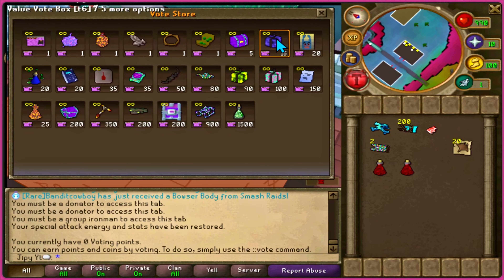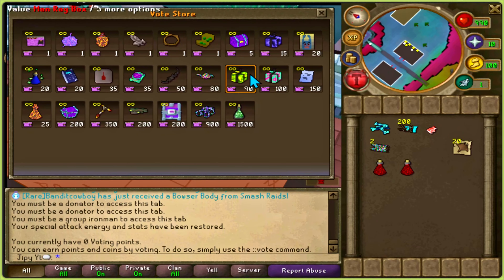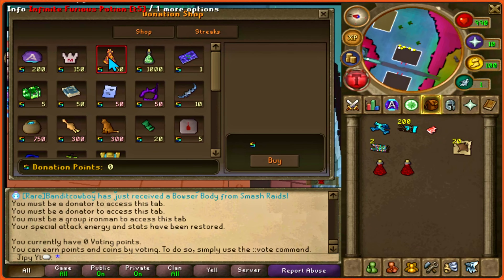I'm going to be showing some shops within the next few clips. A lot of these items, as I've mentioned, I've never seen before. Different chests, keys, crates, and different equipment can be found within these shops.